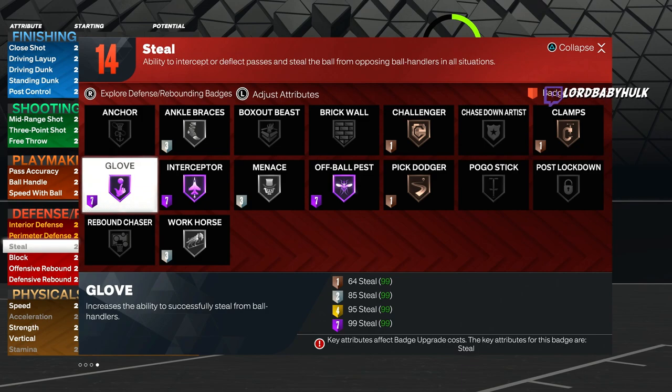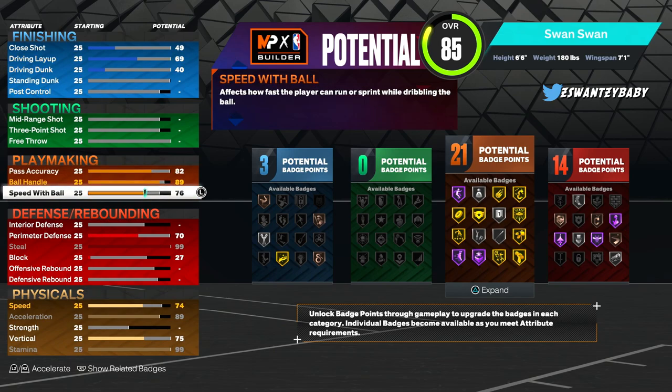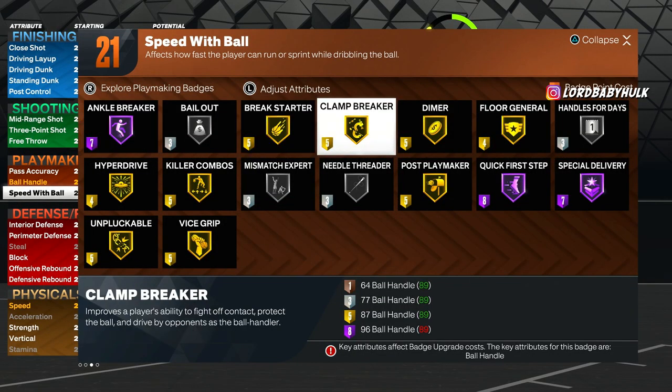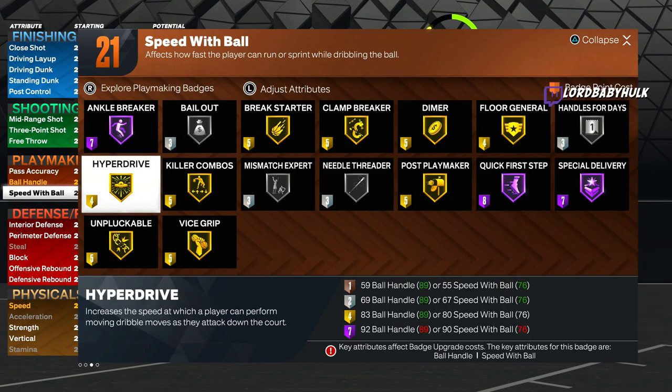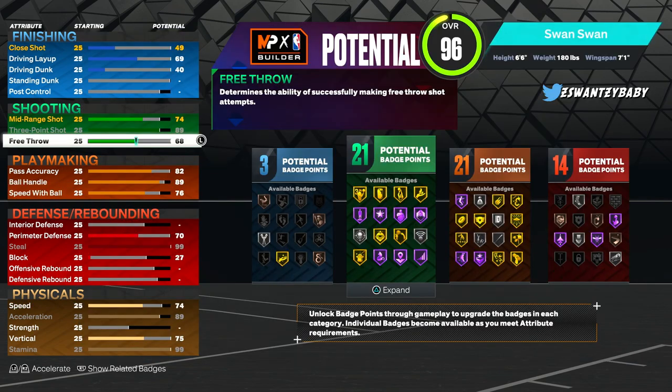We're gonna bring pass accuracy up to 82, ball handle to 89, speed with ball to 76. Hall of fame ankle breaker, gold clamp breaker — very OP. Silver handles for days, hall of fame quick first step, gold killer combos, gold hyperdrive, gold impluckable. You lock the perfect animations. Pass accuracy is a little faster. For shooting we got gold agent threes on a 99 steal build.